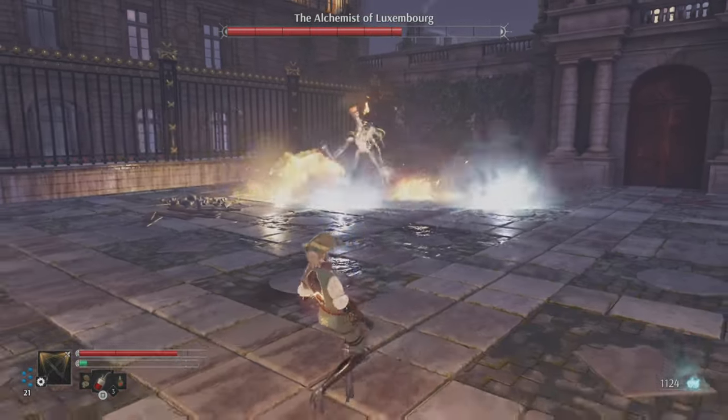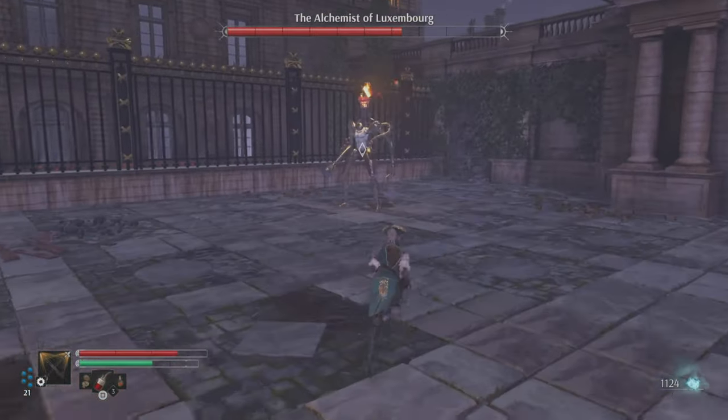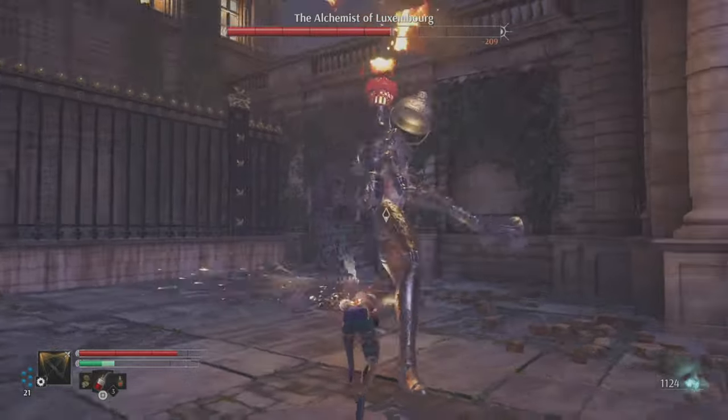That way you can stun him and do a critical hit. Watch out for his rocket launcher behind his back — if you get hit by that you will take a lot of damage. Continue the fight and get ready to get to phase two.